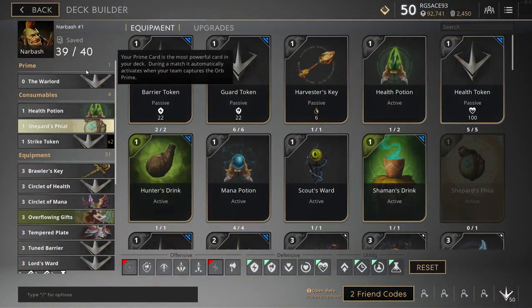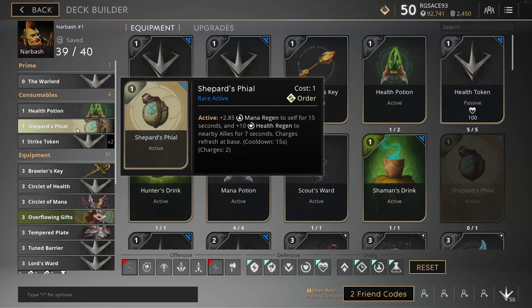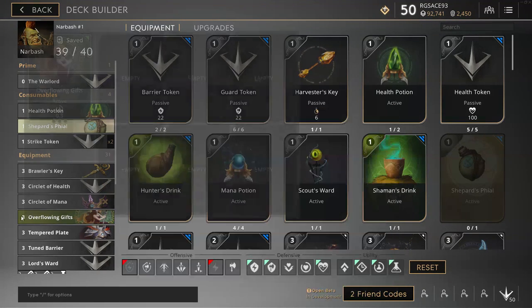First off, throw in that Warlord as your prime card. Add a health potion, shepherd's fowl and double strike token. If you don't have a shepherd's fowl, a mana potion will do just fine. Add in a brawler's key since you might need to help out with harvesters. Chuck in a circlet of health, circlet of mana and overflowing gifts.